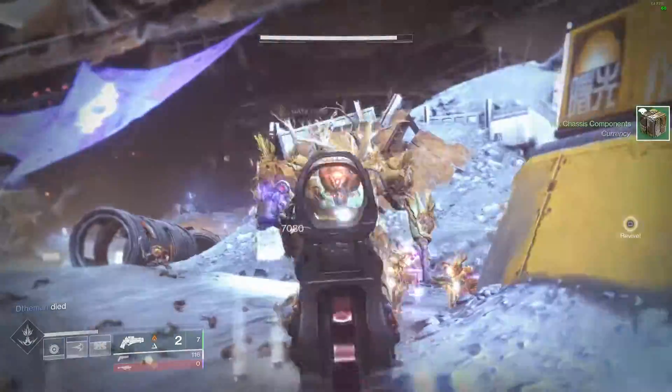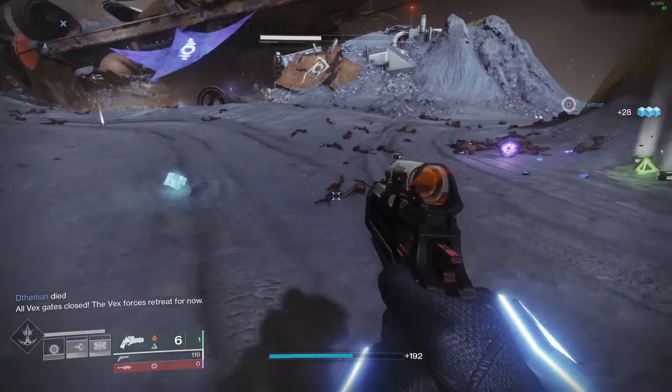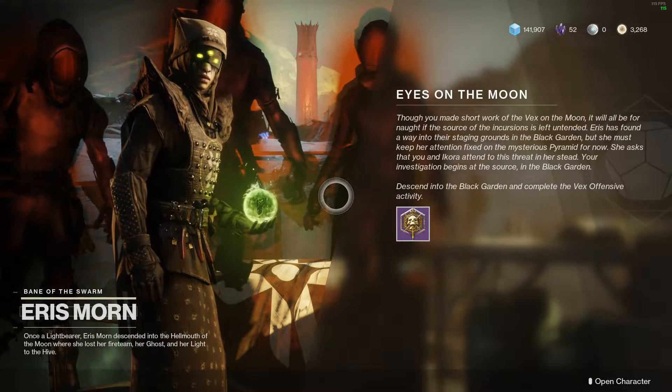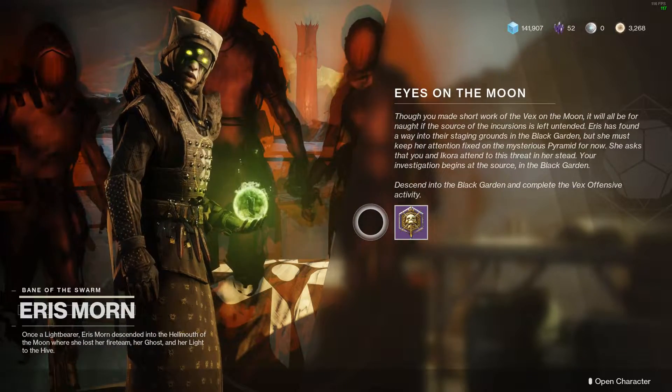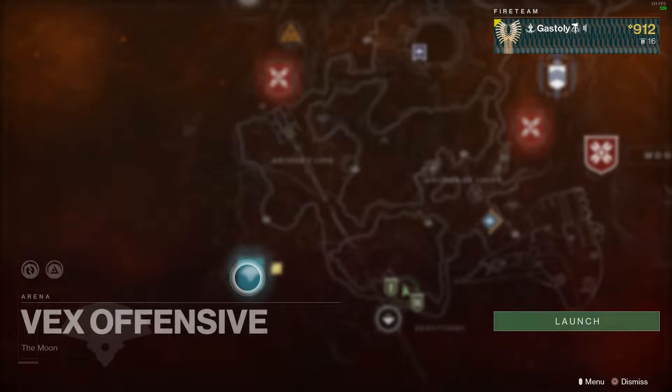Once you do, you should receive an item that is five Light above your level along with a good deal of other loot, and you should have the Eyes on the Moon quest step. Go back and talk to Eris Morn and you should have the Vex Offensive unlocked. If not, restart your game and it should take care of itself — then Vex Offensive is yours to grind.